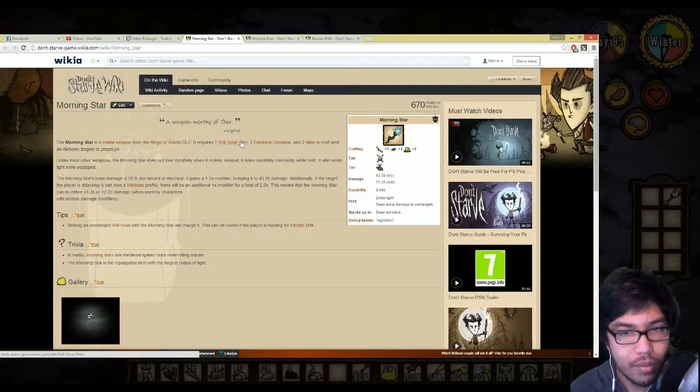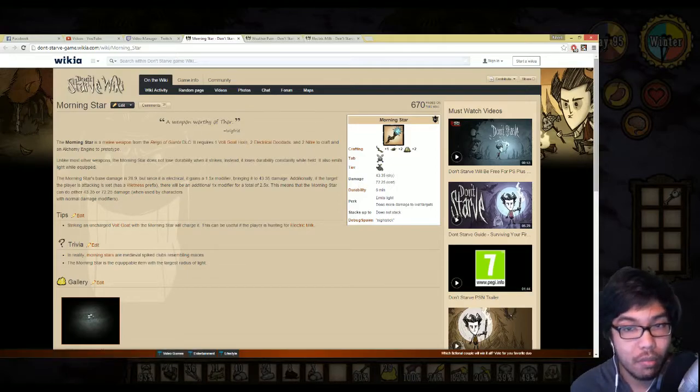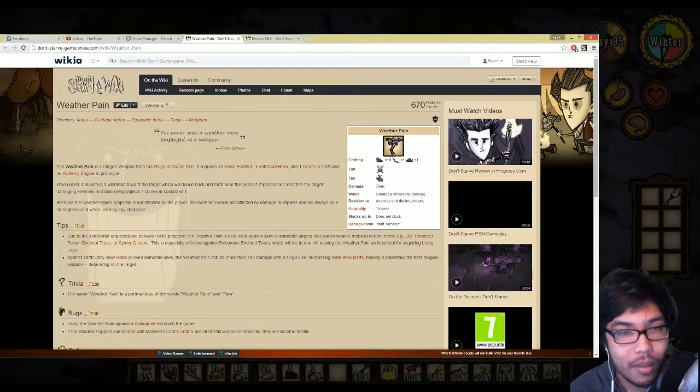43 damage, pretty dang good - 72 damage while wet, that's insane. Unlike most weapons, the morning star does not lose durability when it strikes - it loses durability while held, probably because it emits light. That's a really cool item.